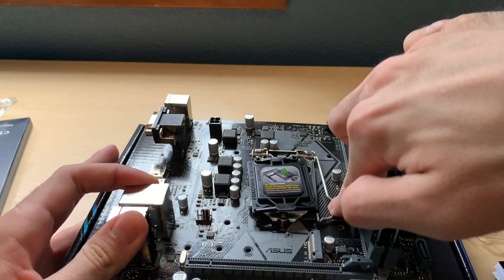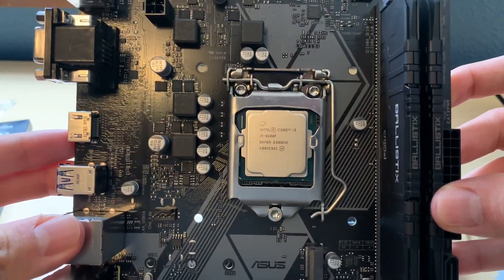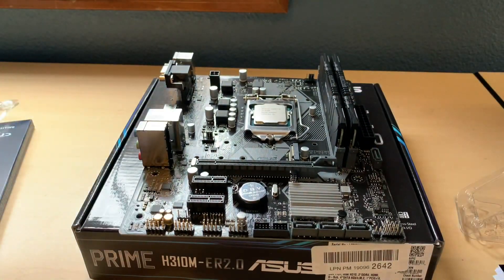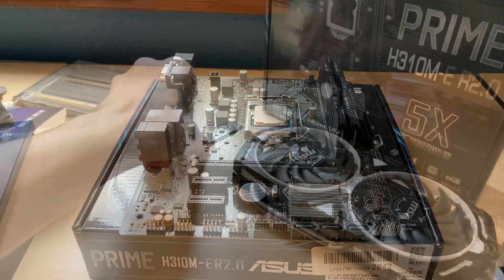The board came out of the box with the latest BIOS to support the CPU. Other features include two RAM slots, an M.2 slot — which is nice to see at this price point — and two USB 3.1 ports in the rear. It's definitely an entry-level board, but given ASUS's reputation for building quality motherboards, this feels like a really solid entry-level Intel option.